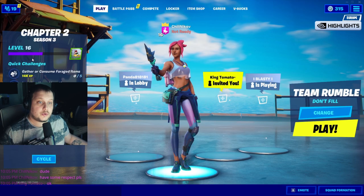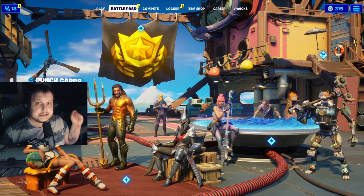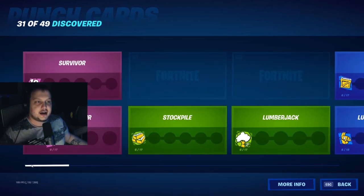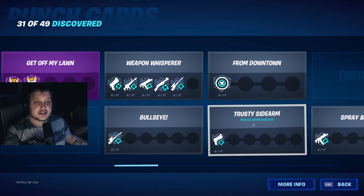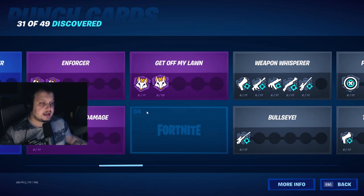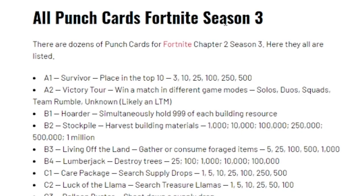You probably didn't know you have quick challenges on the left side of your screen in Chapter 2 Season 3. The biggest new addition to XP gaining this season is the punch cards. Punch cards are amazing for gaining XP — you have a lot of them, 49 different punch cards in total. Do all of the punch cards and you guys will get to level 100 very easily in Fortnite Season 3.